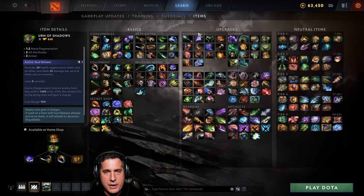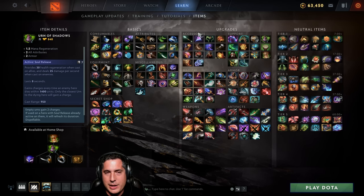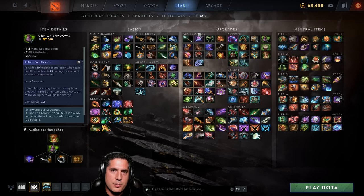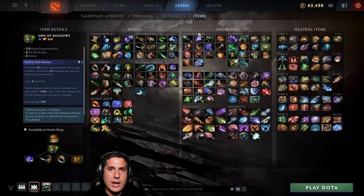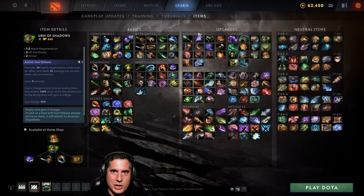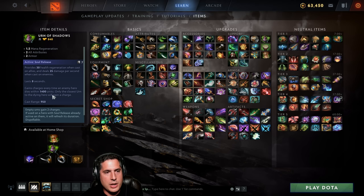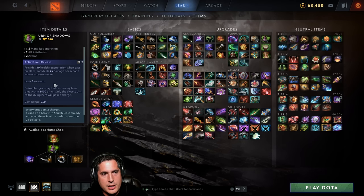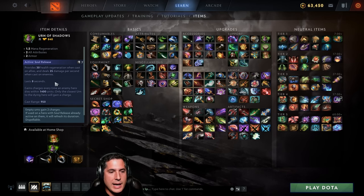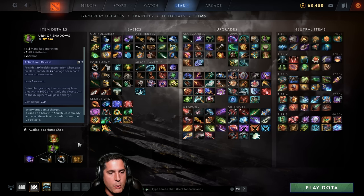Start with Urn of Shadows for position 4 and 5 — but communicate with your team because if multiple players have Urn, you steal each other's charges. Urn gains a charge every time an enemy hero dies within 1,400 units. It gives mana regen, health and armor, and its active heals allies or damages enemies. It has a great build-up: Sage's Mask, Circlet, Ring of Protection, and an inexpensive recipe. Great for position 4 and 5.